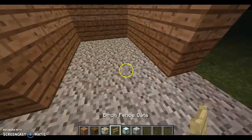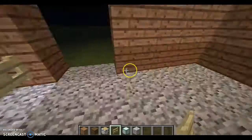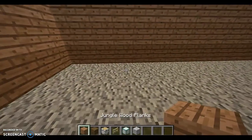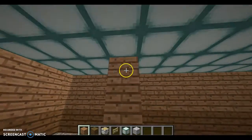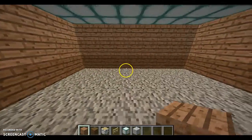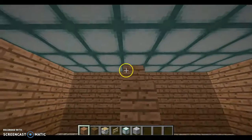Then you take some wood fences and place them down — pretty simple. I'm just going to do that for a few more, and then we will add the horses in.